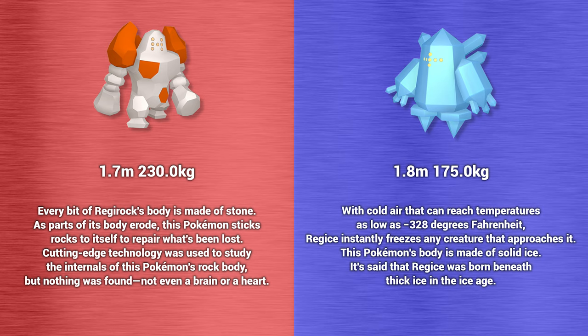Regice stands at 1.8 meters tall and weighs 175 kilograms. With cold air reaching temperatures as low as minus 328 degrees Fahrenheit, Regice instantly freezes any creature that approaches it. Its body is made of solid ice, and it's said that Regice was born beneath thick ice in the Ice Age.